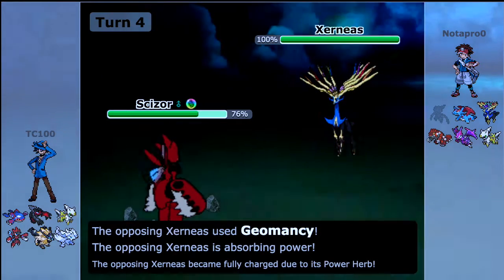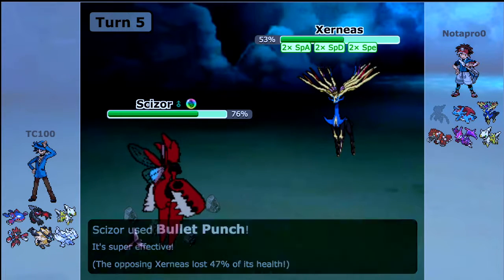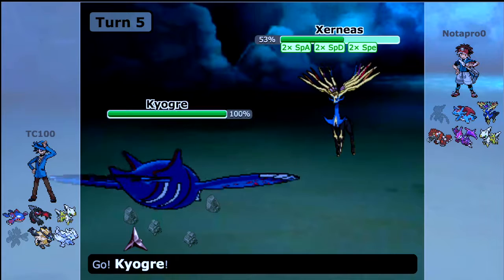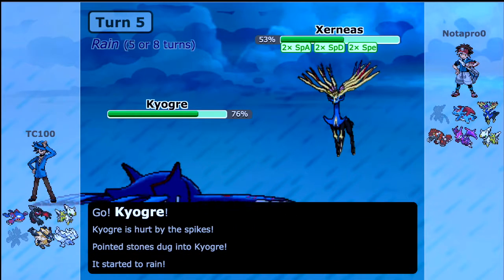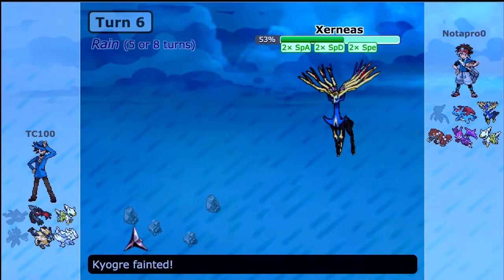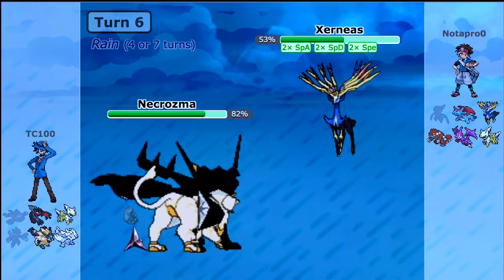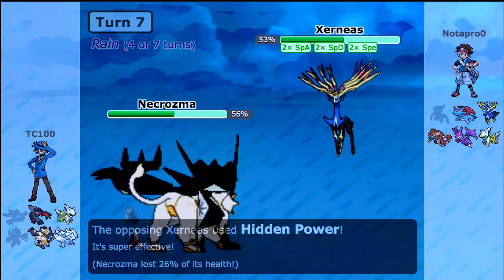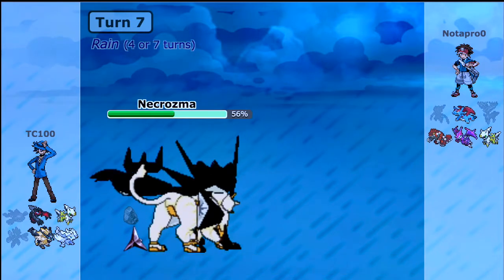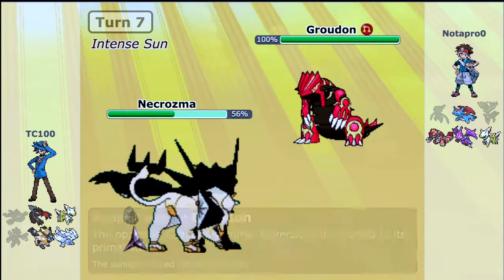Here is yet another Xerneas going for the regular Geomancy. I need to get rid of this Pokemon. I really should have had Iron Head — Bullet Punch really does not work. I was thinking I could outspeed with my Choice Scarf Kyogre, but no, and on top of that it has Thunder. Extremely overkill. What I really should have done is gone into Necrozma Dusk Mane and used Sunsteel Strike, because it KOs it. If I went for that first, I could have kept Kyogre in the back. But I went the other way around and lost Kyogre for no reason.